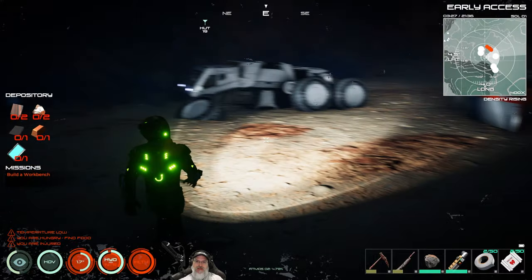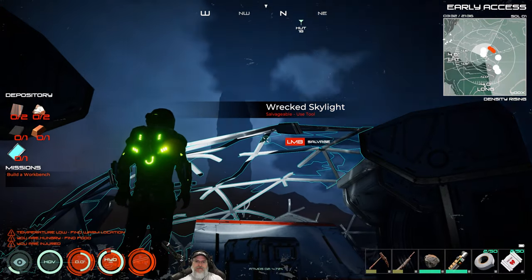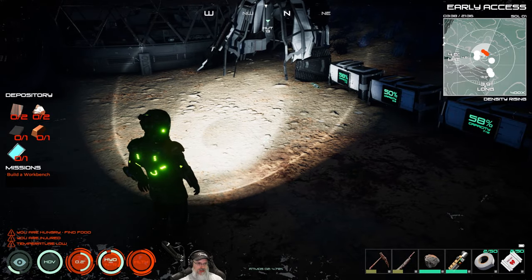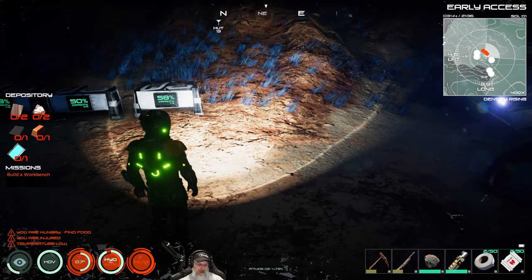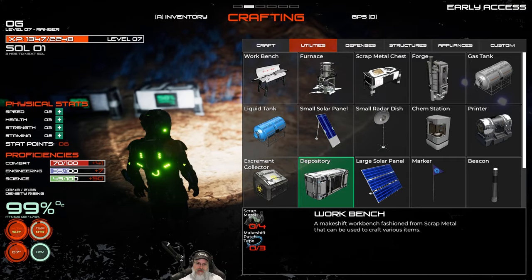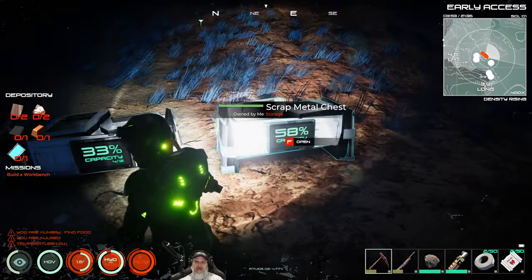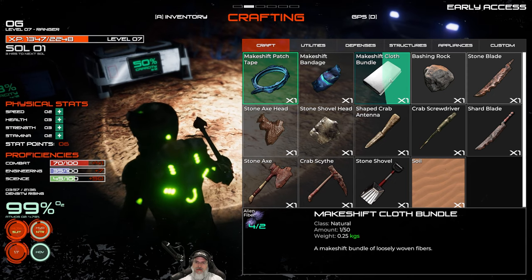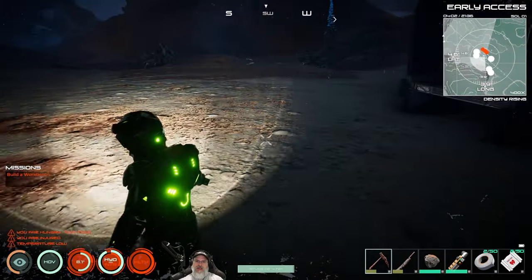We got a little bit of storage in place. Before we loot all these crates, we need to build the workbench. The quest wants us to do that anyway, because if we build the workbench we can make the screwdriver, which is a faster salvaging tool than the one we start out with. Let's go back into F2, go to utilities. For a workbench we need four scrap metal and three more makeshift patch tape. We might need to go get some more plant fiber.